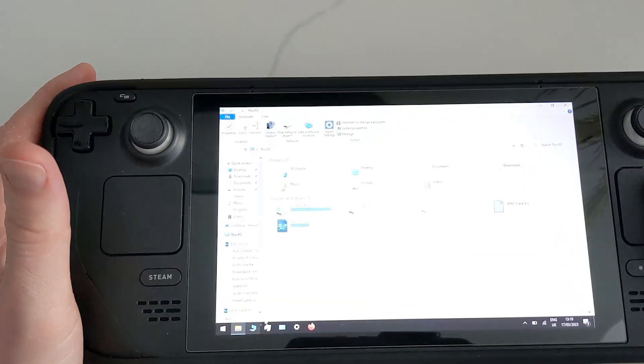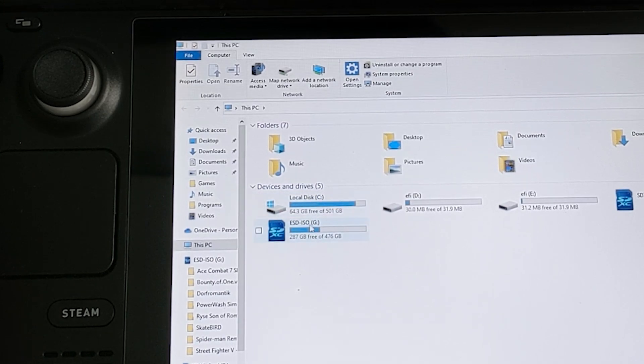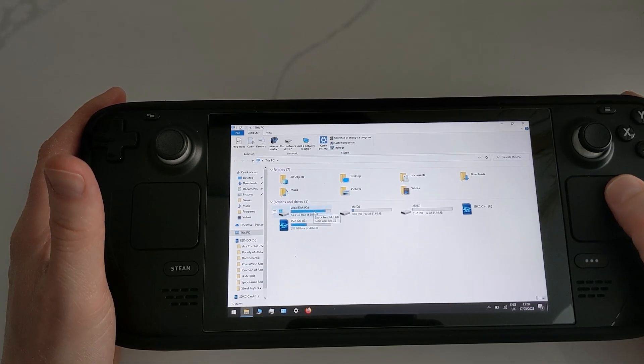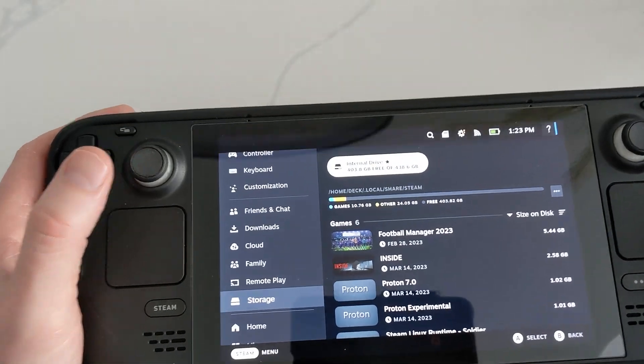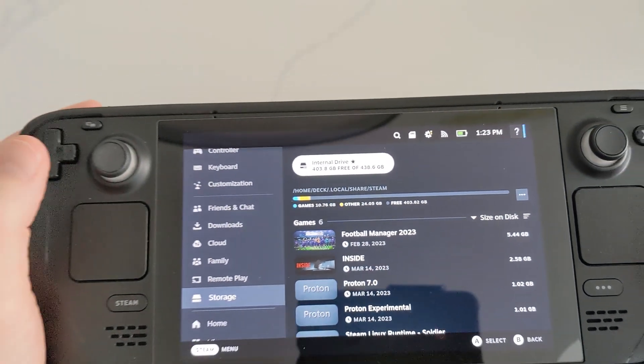This is what I have now: 500GB for Windows 10 plus a 512GB SD card, and 500GB for SteamOS. And here's how I got that.